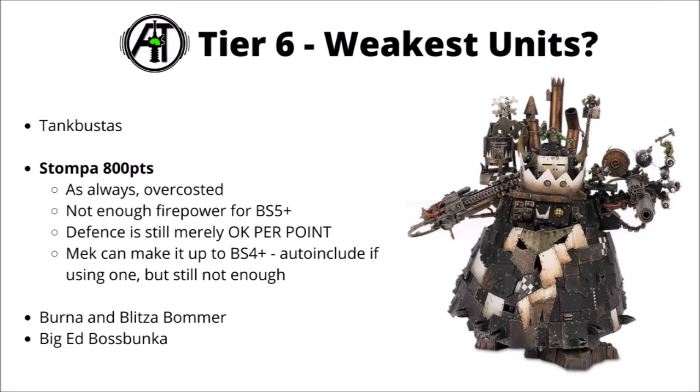Next up, the Stomper at 800 points. This thing always seems destined to be over-costed. It does have mighty melee per points, but it's at risk of being screened by cheap chaff units. The firepower, when not buffed, is awful for Ballistic Skill 5+. You'd usually take a Mech to give it Ballistic Skill 4+. At 800 points — almost half your army — I don't think the firepower does enough. It's very tanky with Toughness 14, a 2-plus save, and a bunch of wounds, but only a 6-plus invulnerable. It could probably need to drop 100-200 points to be particularly good.